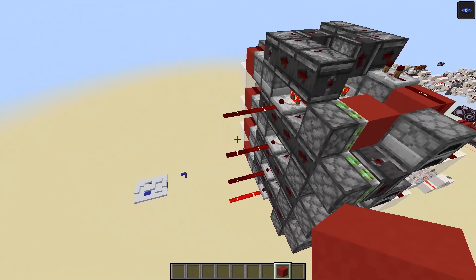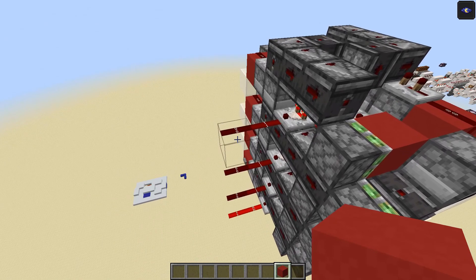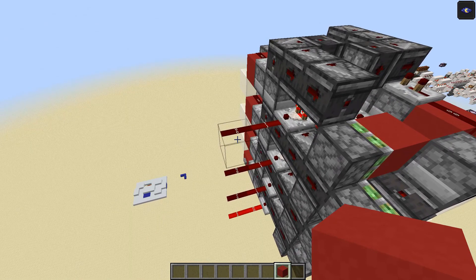This is a decimal counter and you can hook it up to, say, seven segment displays to display a number, or you can use it for further redstone calculation, for example in a redstone calculator. I'm going to be using this personally for a bank system to store and increment the bank balances of players up and down depending on how many diamonds they deposit and withdraw from the system.